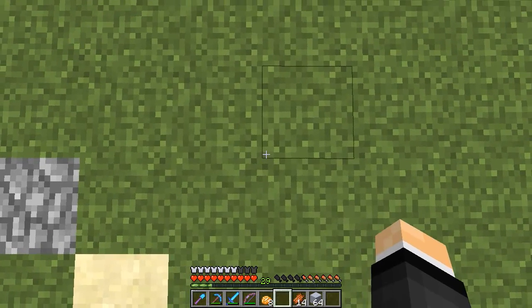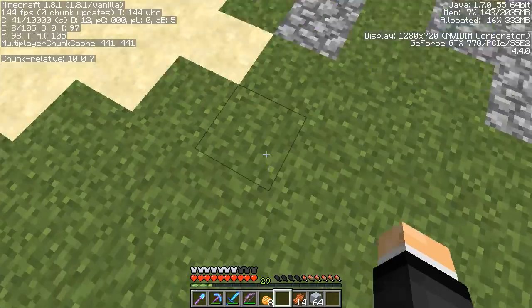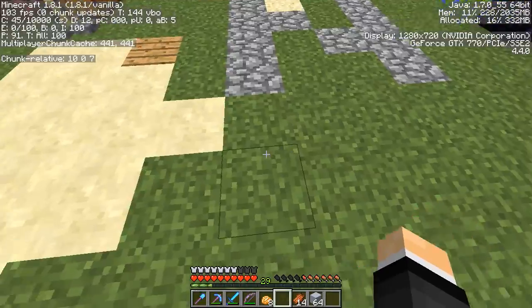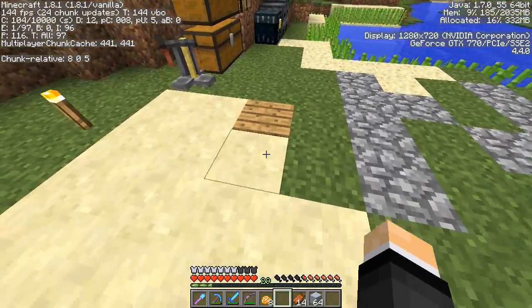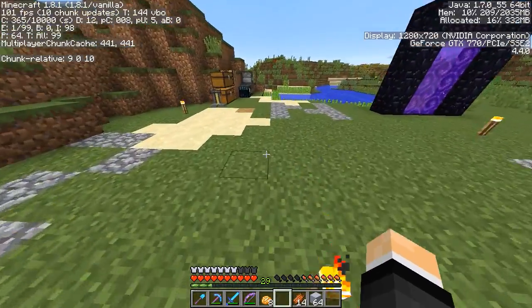The actual spawn point is always on a chunk border, so each surrounding area has to be a chunk boundary. We're not playing with coordinates but you can still see where you are in the chunk you're currently in.